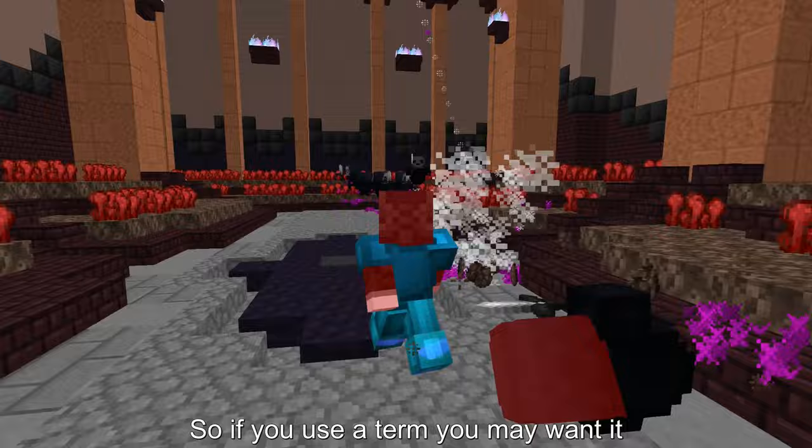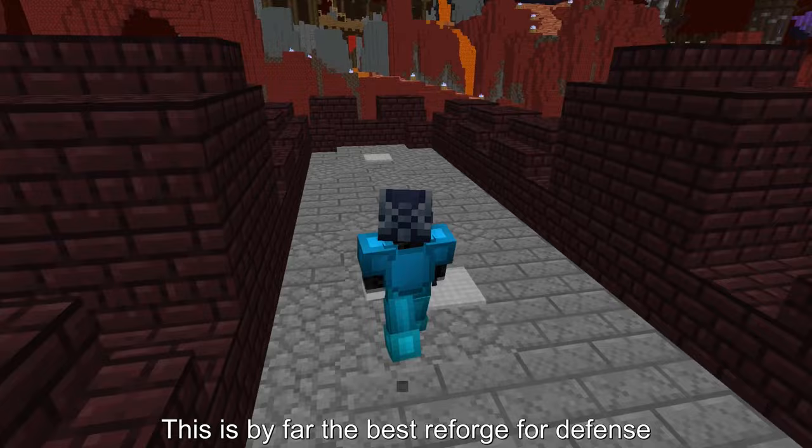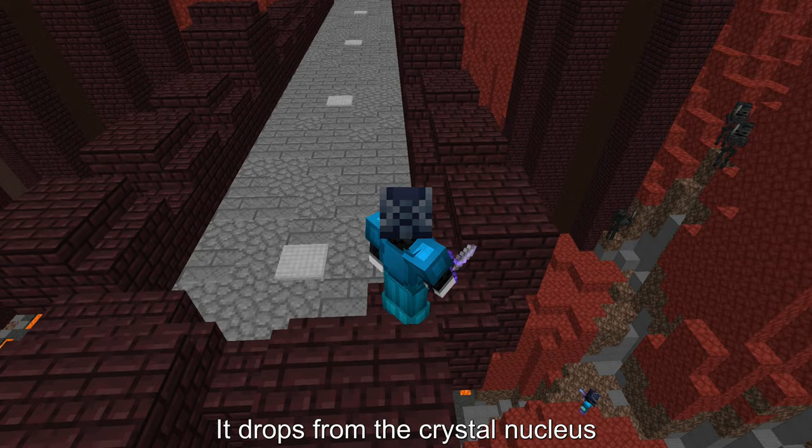Obsidian Tablet — this is the only reforge that gives crit chance, so if you use a term you may want it. It is crafted from the Obsidian 9 collection. Precious Pearl — this is by far the best reforge for defense, so if you are running a health heavy build you may want to use this reforge. It drops from the crystal nucleus.